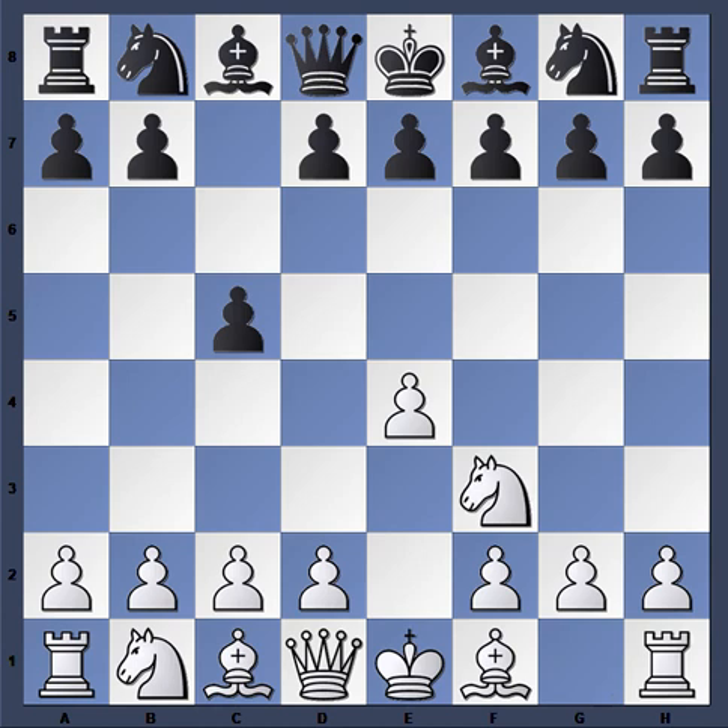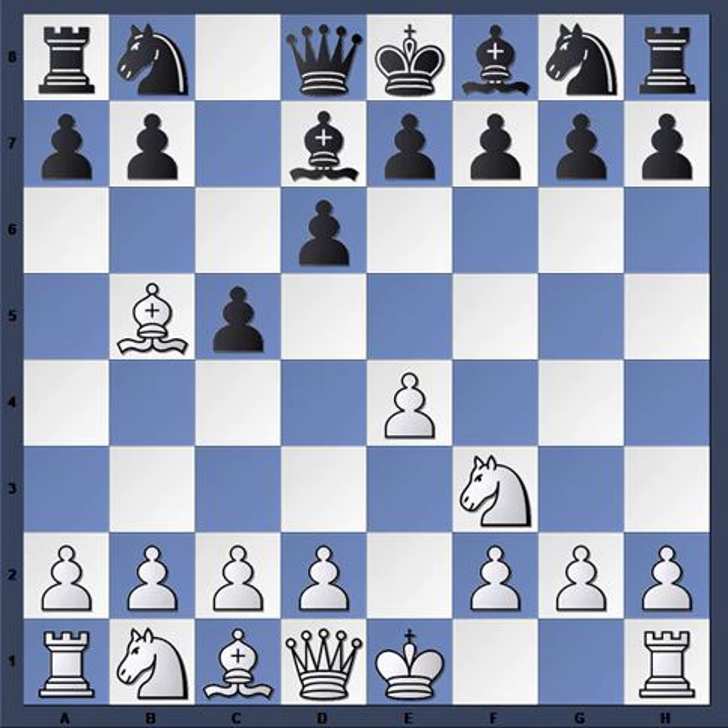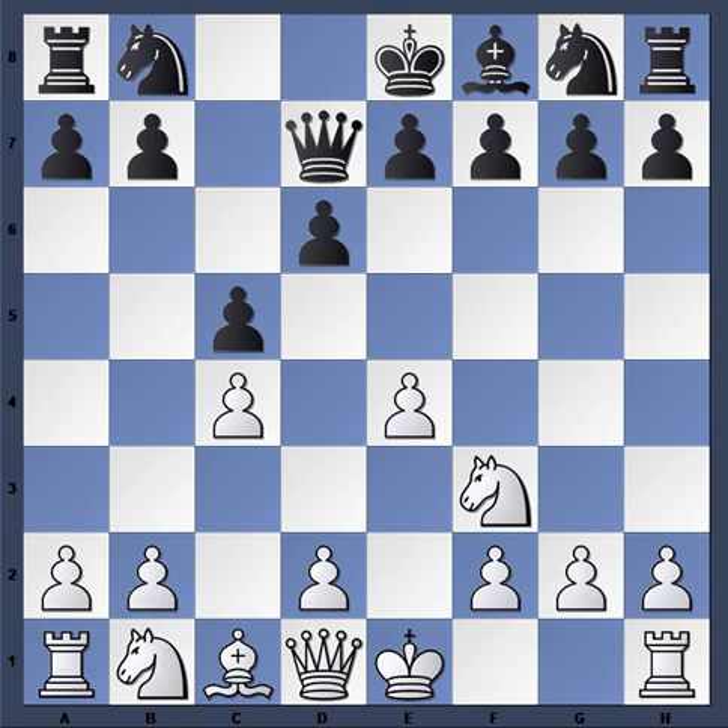The game started with e4 c5, the Sicilian Defense, and then we see the Moscow Variation with Bishop d7, Bishop takes, Queen takes d7, and c4. White's strategy is similar to that of the Maroczy Bind, except that he was able to exchange the light-square bishops, which is usually a nuisance in a Maroczy Bind. Here Kamsky trades that bishop off immediately and then places his pawns on the opposite color of the c1 bishop — that's a little jewel of strategy you can place in your pocket.